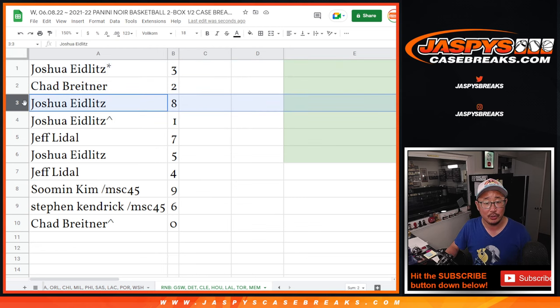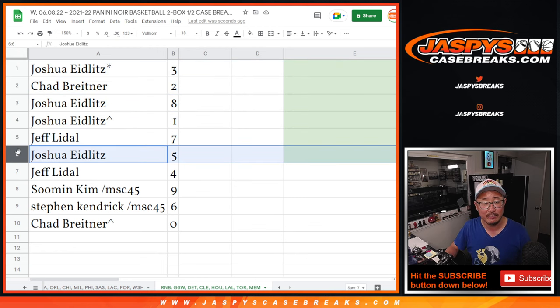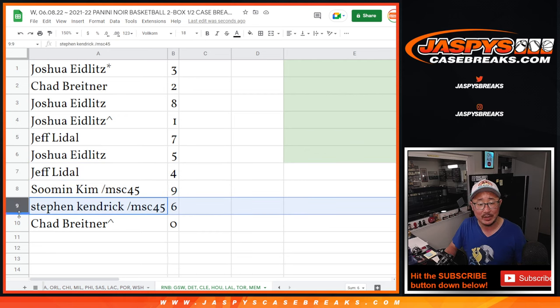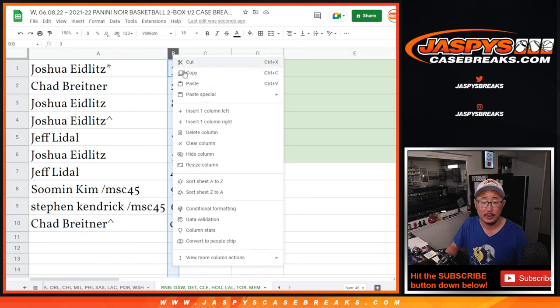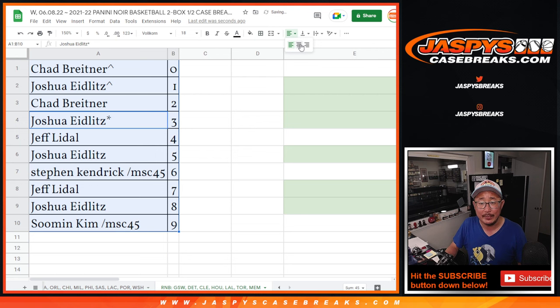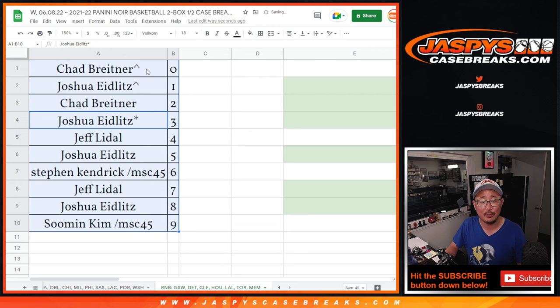Josh, you also have three. Chad with two. Joshua with eight. Jeff with seven. Joshua with five. Jeff with four. Suman with nine. Steven K with six. Chad B with zero. Let's sort that numerically. And coming up in the next video will be the break itself — we'll see you for that. Jaspi's casebreaks.com. Bye-bye.